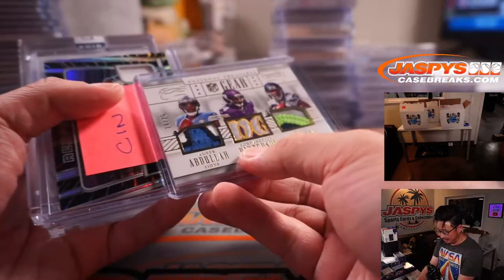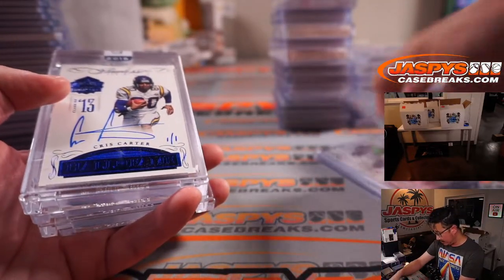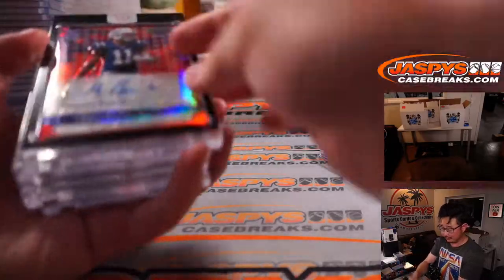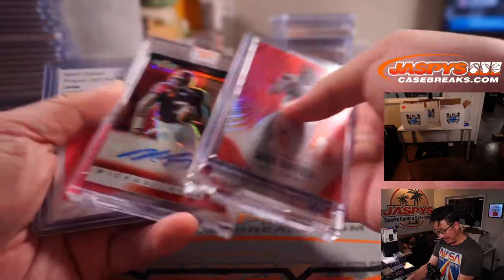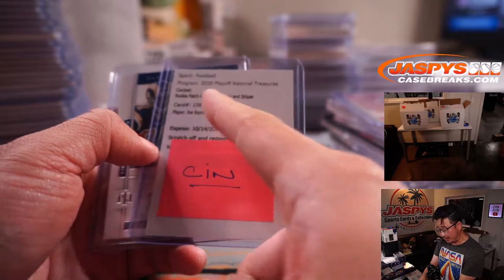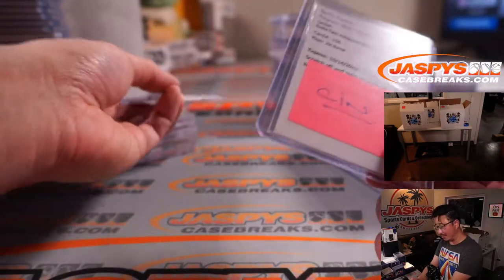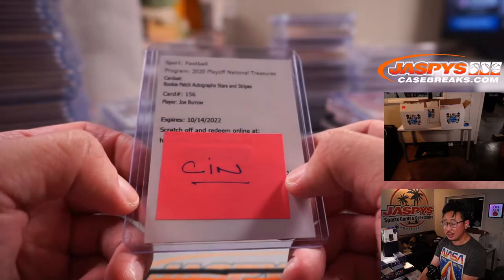Chad won that one. Triple Relic won by Seattle — these randomizers we did all at the end. And then these were from Honors — the Honors hits are always awesome and pretty strong. The Godwins, Hurtses, Mayfields and whatnot, McCaffreys, Michael Vick. Look at this — this was a huge one right here. Rookie Patch from NT, first off the line. Maybe the biggest hit in this break — Rookie Patch autographs from NT, first off the line.